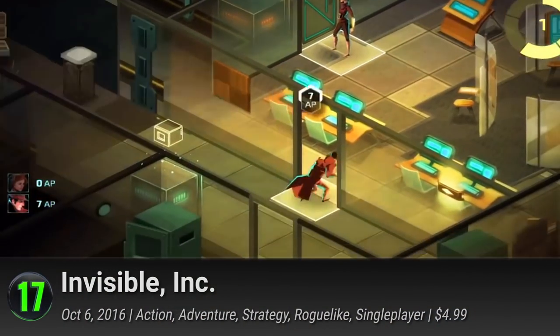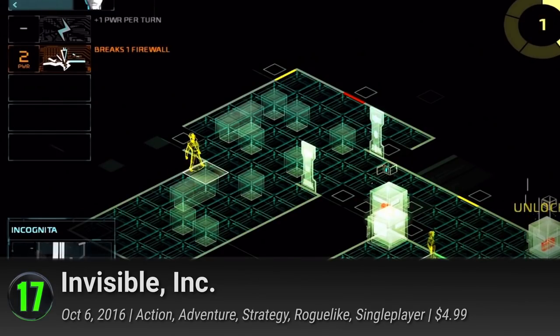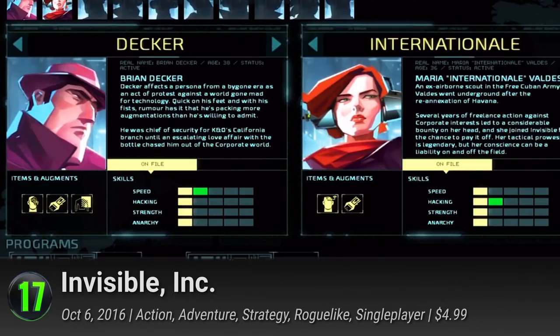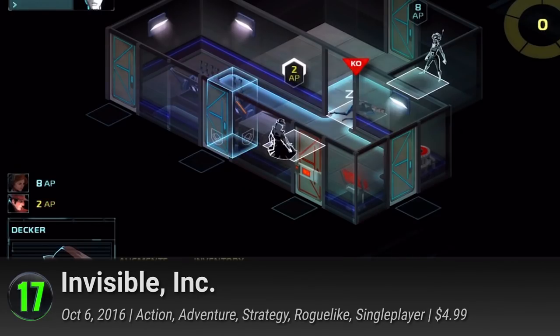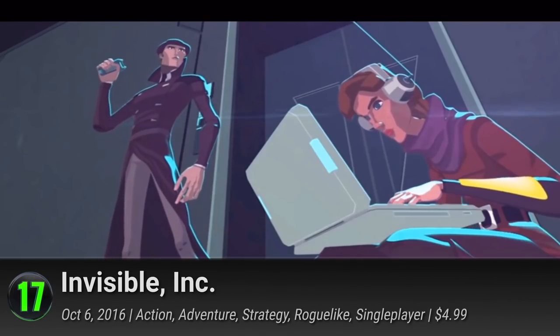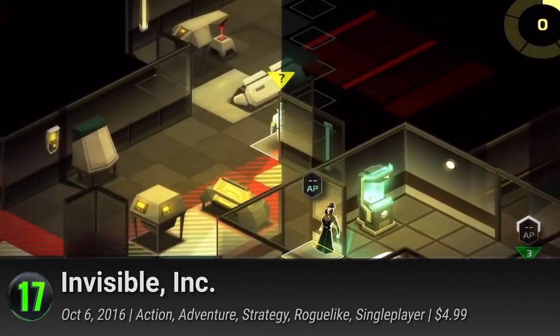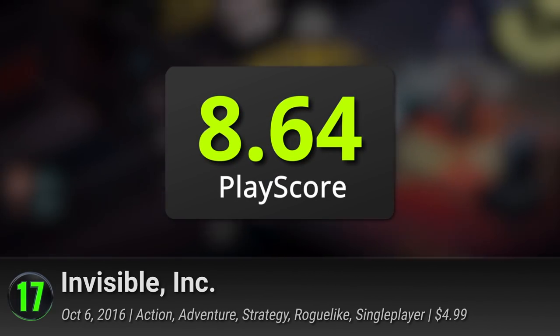17. Invisible Inc. Coming from their Don't Starve success, Klei Entertainment set out to create something completely different. This time, it's a turn-based stealth game set in the year 2074. Pick from a team of 10 unlockable agents and use their abilities to mount a counterattack against an evil corporation. Maneuver through randomly generated levels and make it out alive. It has a PlayScore of 8.64.